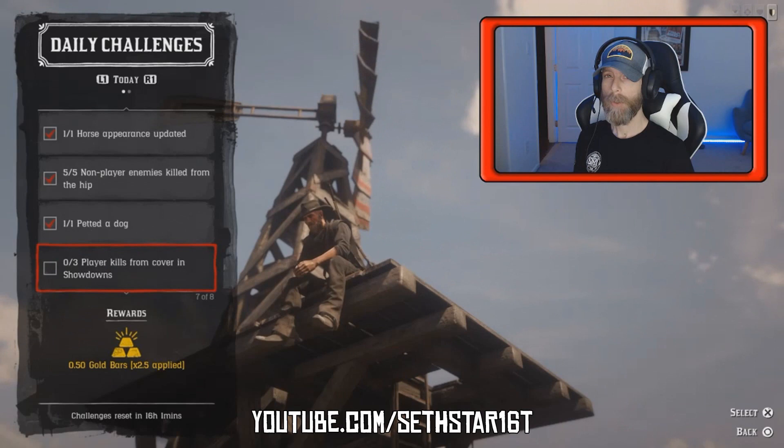Number 6: Player kills from cover in showdowns. Jump into a showdown series and when your back's against the wall, make the respawn screen your friend to get 3 kills from cover.